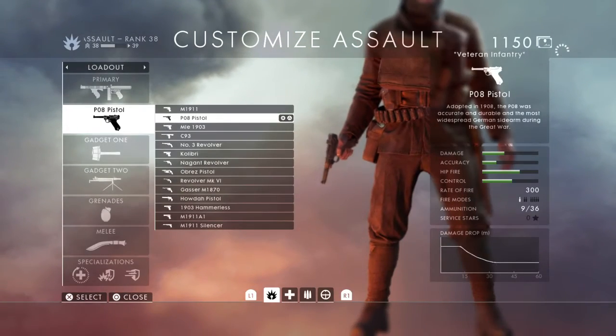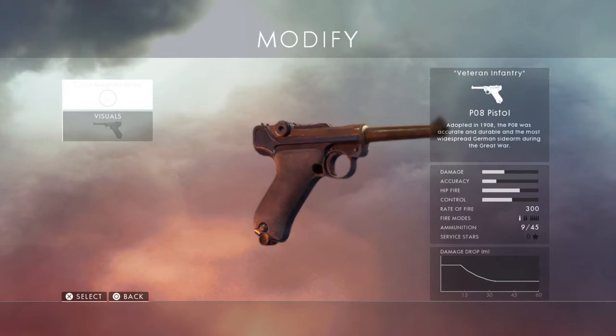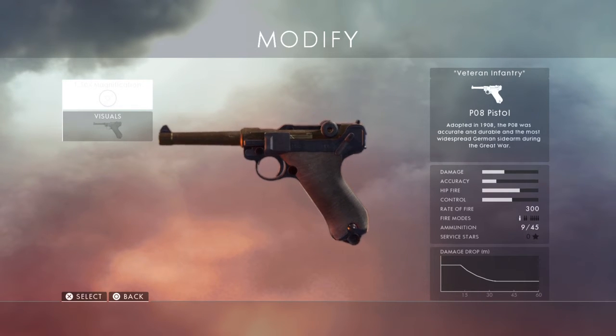Next up we have the P-08 pistol, or Luger — this will definitely be coming over. So far in-game we've seen the Walther P-38, but the P-38 was supposed to replace the 9mm Luger. The P-38 was also in the first Battlefield — Battlefield 1942 — as the Axis sidearm.